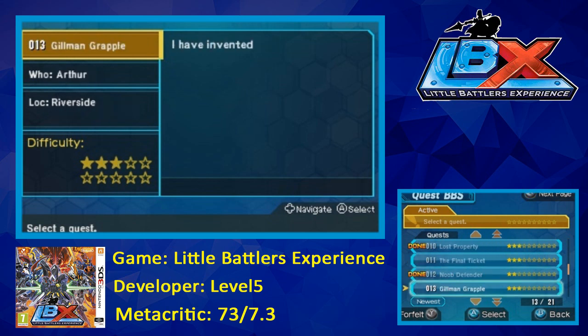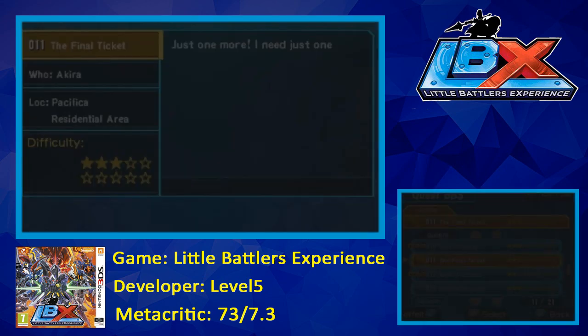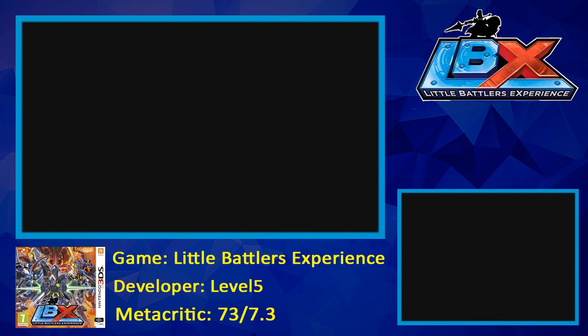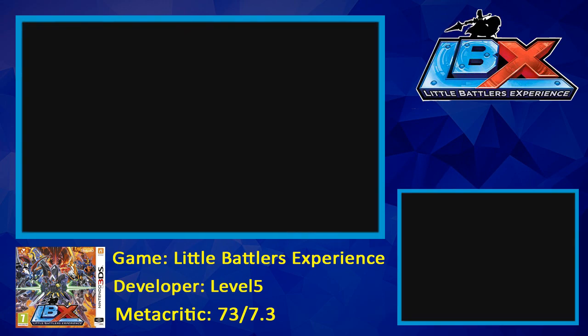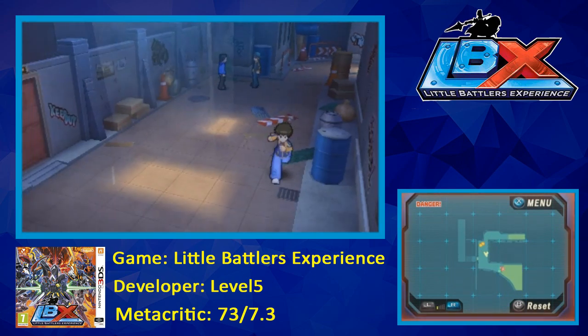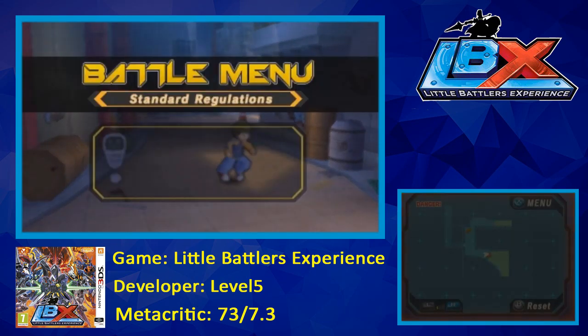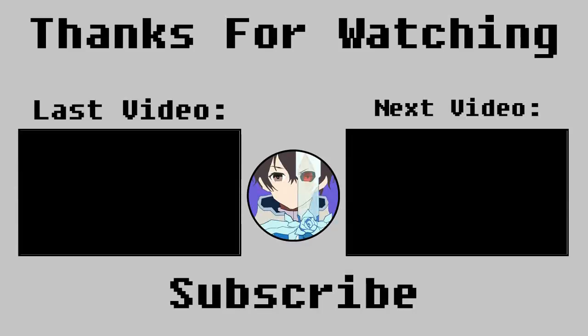So in terms of quests left we only have 1, 2, 3, 4, 5, 6, 7, 8 — we've only got 8 more quests left. Oh this one looks like a pretty hard quest. Why do we have to get final tickets? It's in the residential area. Oh this one looks so good. Oh this one looks like a pretty hard quest.